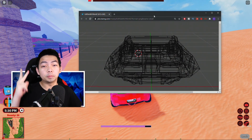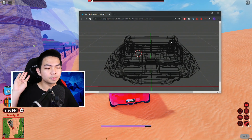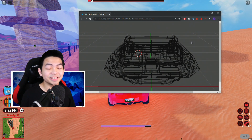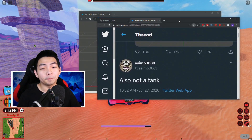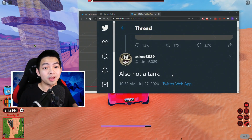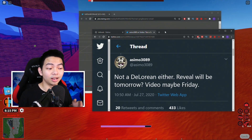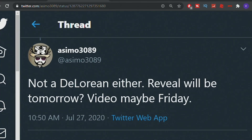In the last video I said this car seats two people — I was actually wrong. As you can see, there's one, two, three and four, so there are gonna be four passenger seats. This car is going to remain a mystery car and nobody has guessed it yet. A lot of people said it's a tank, but Asimo replied — not a tank. He also said it is not going to be a DeLorean either.